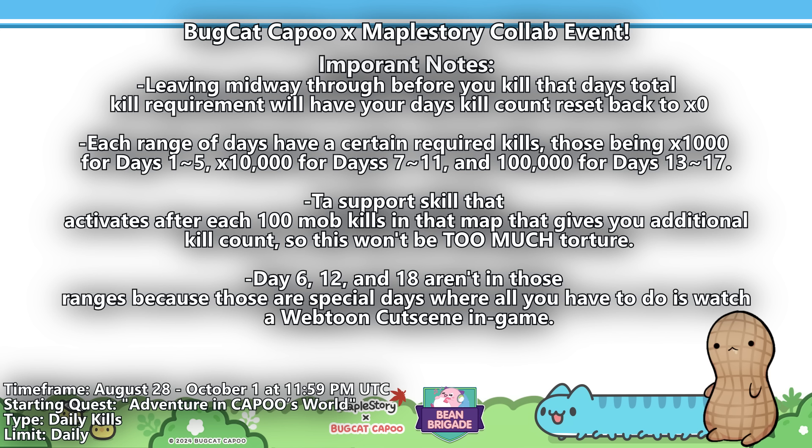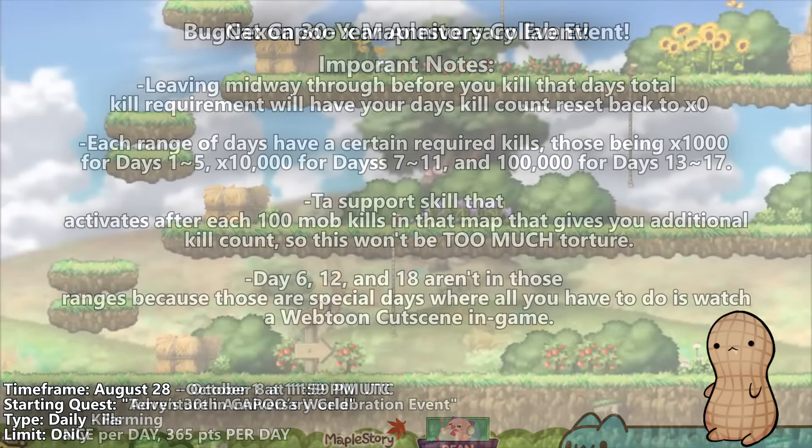Before anyone freaks out about how this is too hard, there's actually a support skill that activates after each 100 mob kills in that map that gives you an additional kill count, so that won't be too much torture. And lastly, days 6, 12, and 18 are not in those ranges because those are special days where all you have to do is watch a Webtoon cutscene in-game. Though there are those important notes to take into account, thankfully this collab event isn't too demanding or too lengthy.